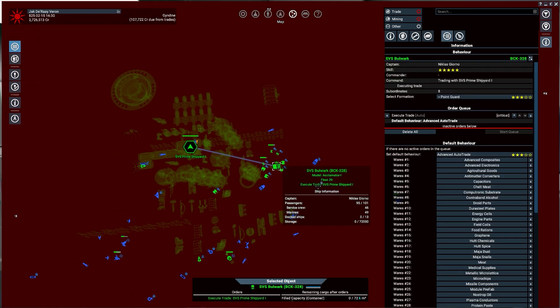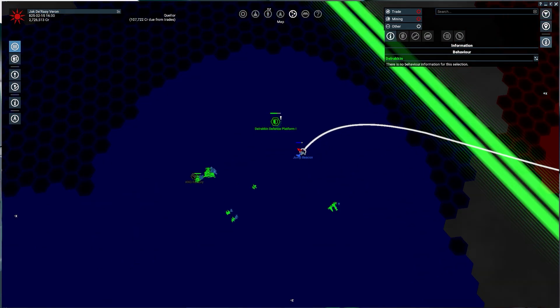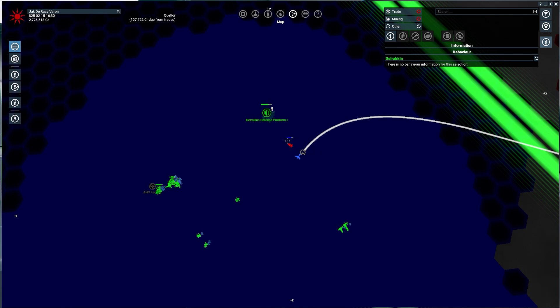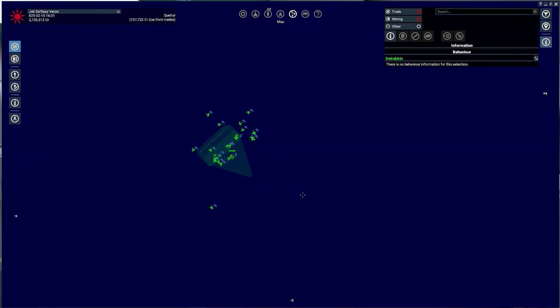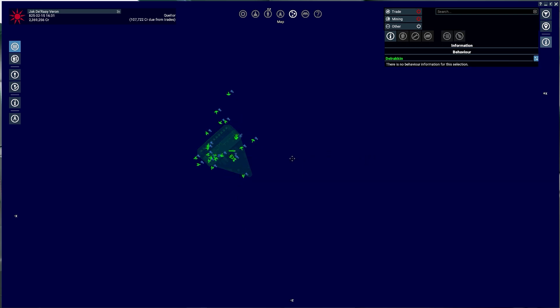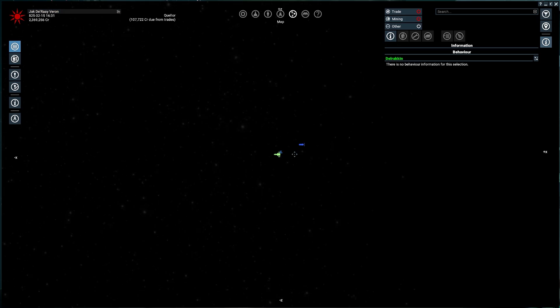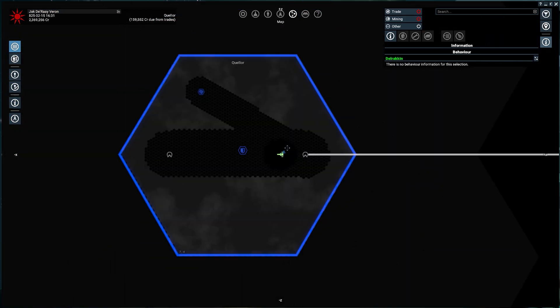SVS Bulwark — what are you doing? Are you doing a trade? Oh you're set to auto trade. That's a random miner — ANO ships just keep coming in my sector for whatever reason. You guys should have learned your lesson. The Quasar — rename to the SVS Mother, because it carries little ones. I'm going to refer to every fighter as a little one.